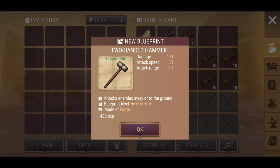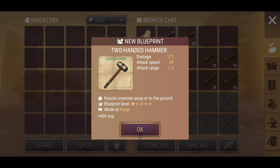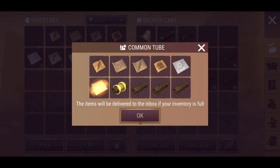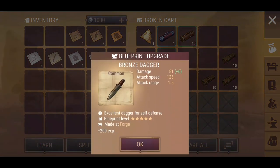New blueprint: the Two-Handed Hammer. Attack speed is very poor, the damage is okay I guess. If you really wanted to use it, maybe in green zones — I wouldn't use it anywhere else personally. It looks like we've got nothing but common stuff here, which is fine.